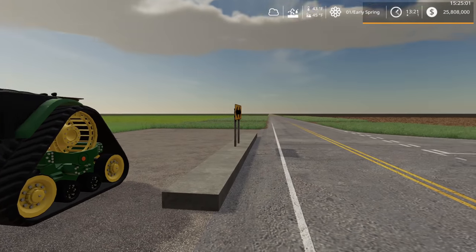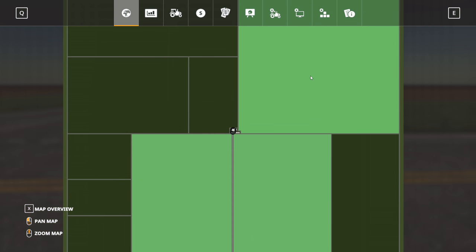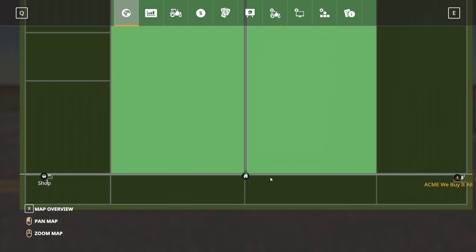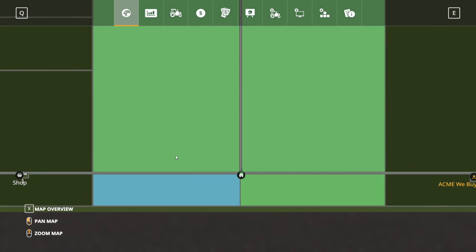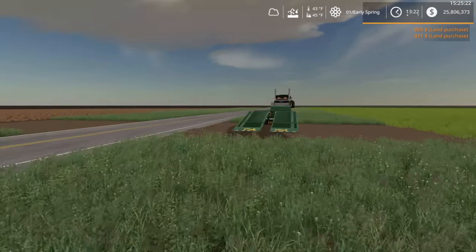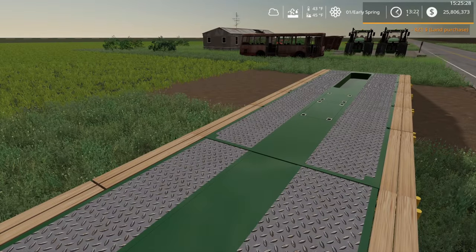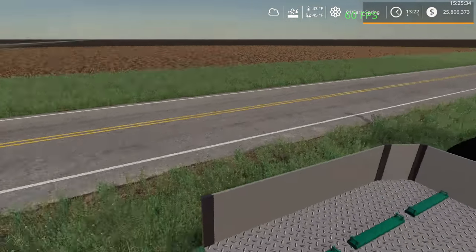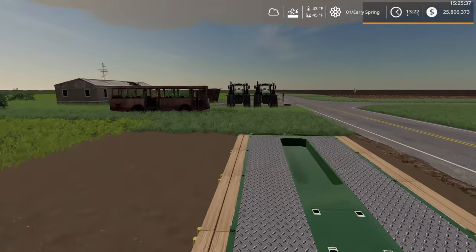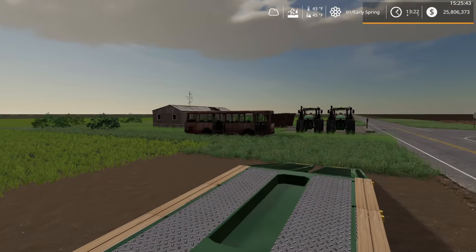Where shall we start here? We do own these two fields here, and I guess we own that one too. Land is actually surprisingly not very expensive on here. We're going to go ahead and buy this too, because I figure this is where we're going to be putting up shop. Being a 16x map, we're probably going to have some equipment — I want to keep stuff spread out a little bit because once you start putting equipment close together in Farming Simulator, it starts getting laggy. So far, solid 60 fps. I'm liking that — pretty good for a 16x map.